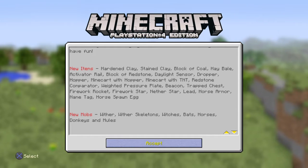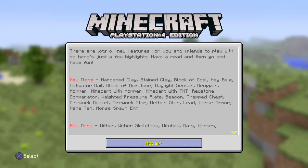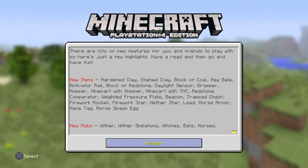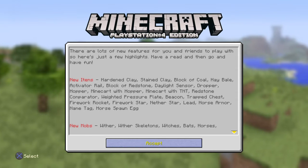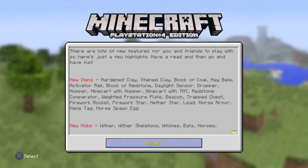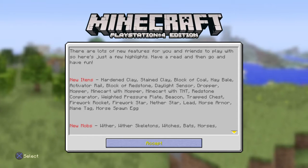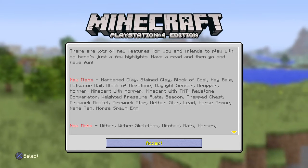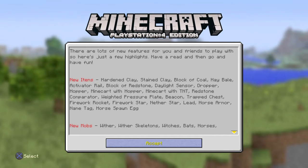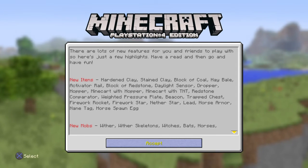Unfortunately there's no rabbits or whatever, but whatever. There's a bunch of new items: hardened clay, stained clay block, coal block, hay bale, activator rail, redstone daylight sensor, dropper, hopper, minecart with hopper, minecart with TNT, redstone compactor, weighted pressure plate, beacon, trap chest, firework rocket, firework star, nether star, lead, horse armor, name tag, and more.